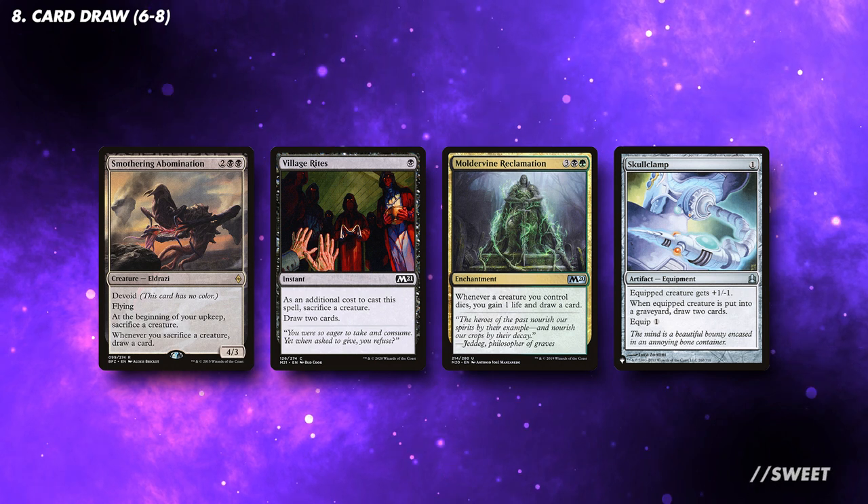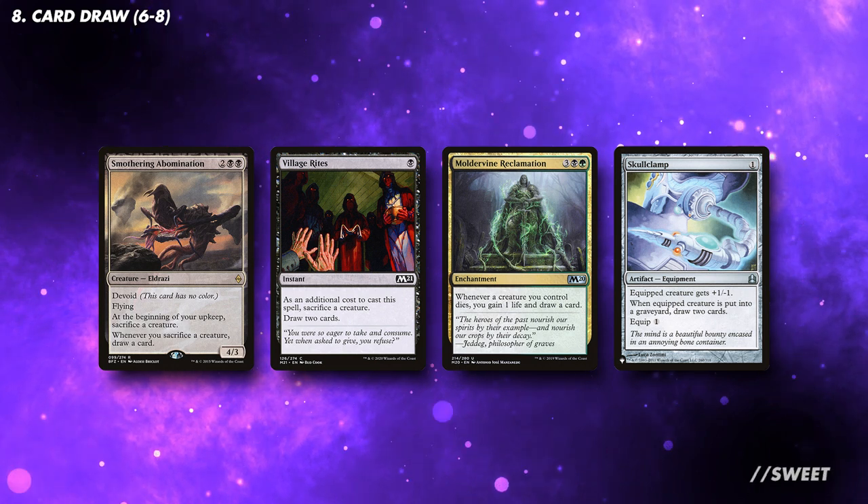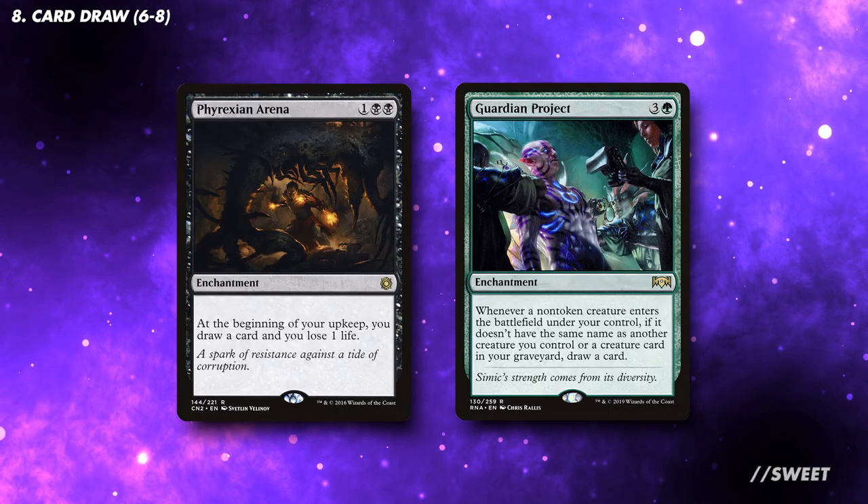There is some very good card draw which will help us draw cards when our creatures die. There is other good card draw in our colours as well, so run what works best for your budget. You want between 6 and 8 pieces in this category.